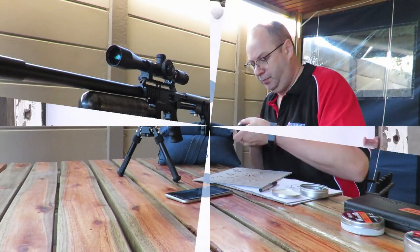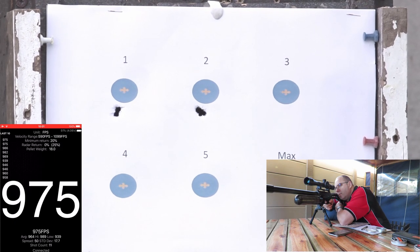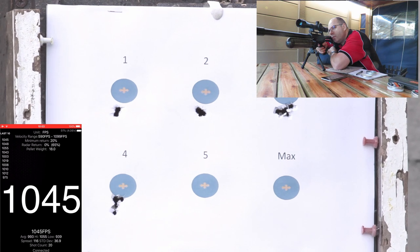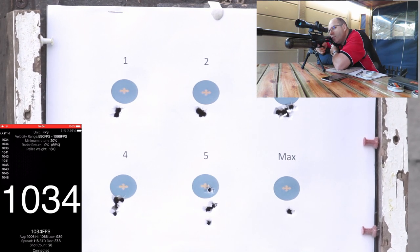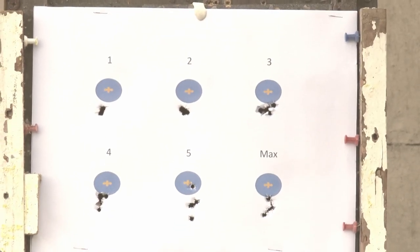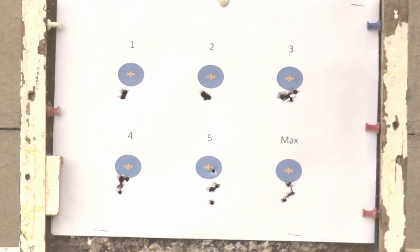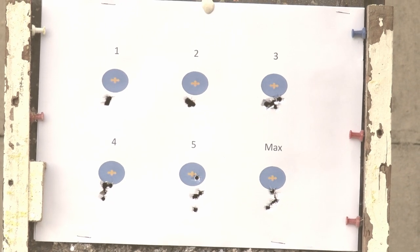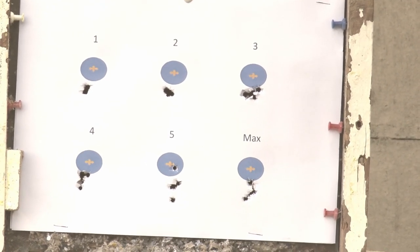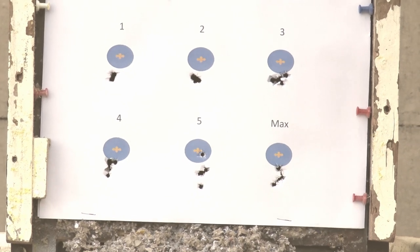Starting with the JSB Heavies — the Jumbos in 18.13 grain, across power settings one through four. I am extremely surprised by the accuracy on power setting one, which was running around 930 feet per second, and right at power setting five it was touching a thousand again. I'll put the final results up in the video to show exactly up to what speed these are still accurate. The distance I'm shooting at is 29 meters.